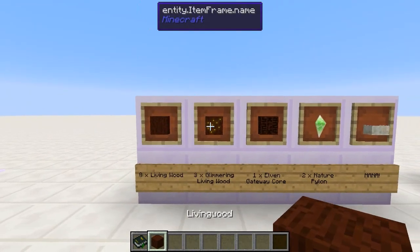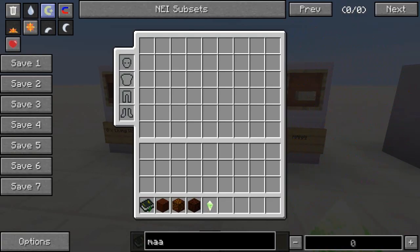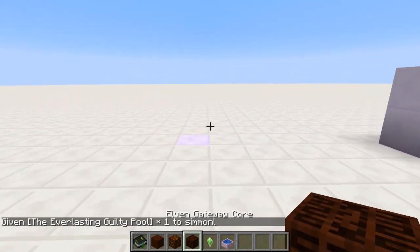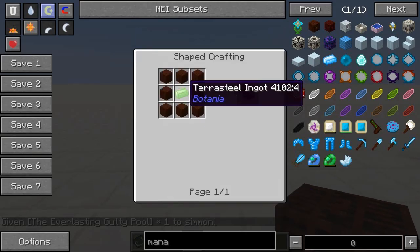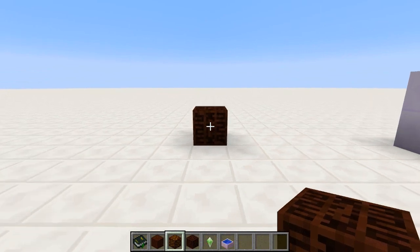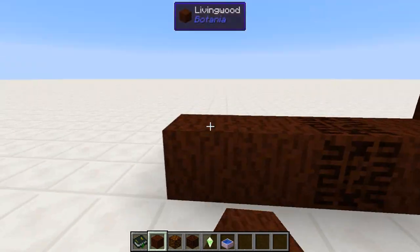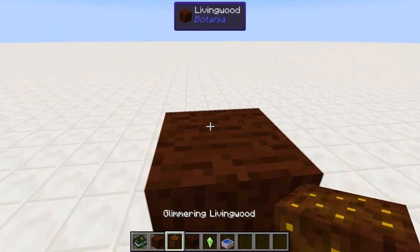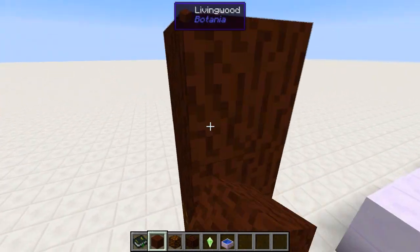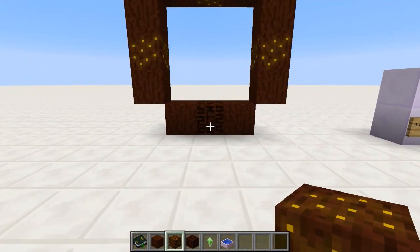Let's make this. The Elven gateway core is fairly expensive — it requires some terra steel, which was the highest tier before this came out. We pop the core down and build around it. We place living wood on the sides like this, then some glimmering living wood, a little bit more here, and the same on the top. There we go, one portal frame made.